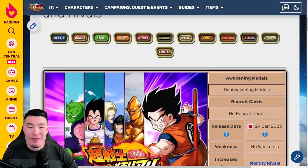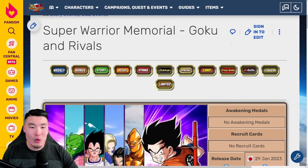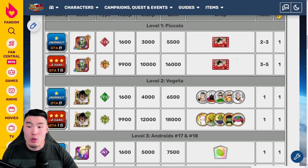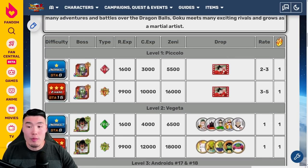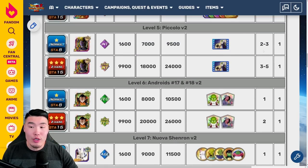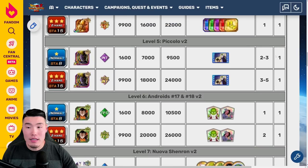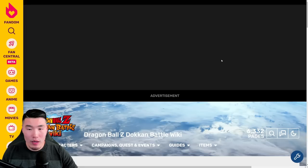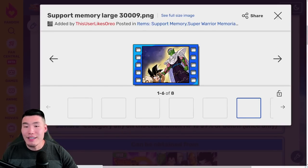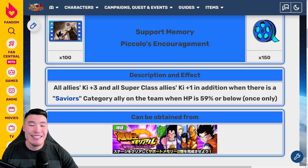We also have the event 'Super Warrior Memorial: Goku and Rivals.' We don't get any free-to-play units through this event, but what we do get are two new support memories: 'Spirit of a Martial Artist' featuring Goku, and 'Piccolo's Encouragement' featuring Piccolo and Goku. So that's three new story events in total.